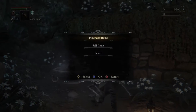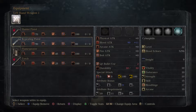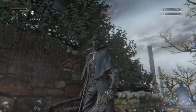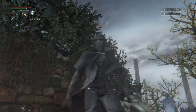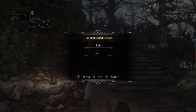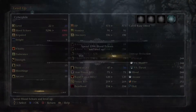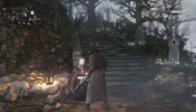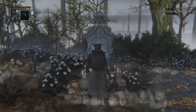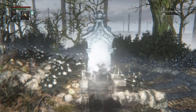We will equip that in our pistol slot. It does a little more damage, and it actually fires two bullets per shot. It's actually pretty neat looking — double-barreled repeating pistol, I can dig it. Do we have enough for another level? Yes, we do, so we'll put another point in Blood Tinge. Now let's head back to the Cathedral Ward and explore the other direction we haven't headed in yet.